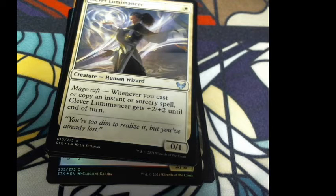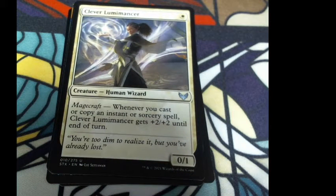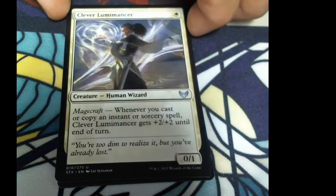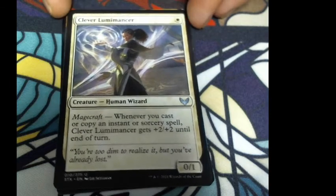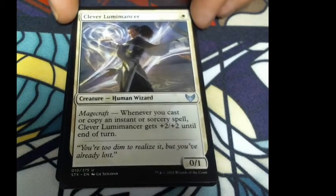Clever Lumimancer: one white, a 0/1 human wizard. Magecraft — whenever you cast or copy an instant or sorcery spell, Clever Lumimancer gets +2/+2. 'Lumi' means light — illuminate. Flavor: 'You're too dim to realize, but you've already lost.' You're a 0/1 — how are you going to win, buddy?